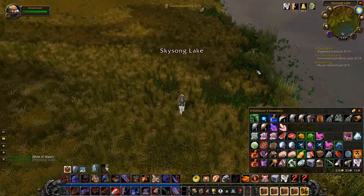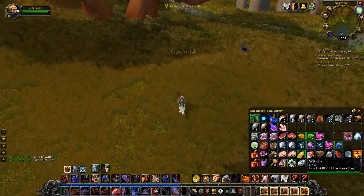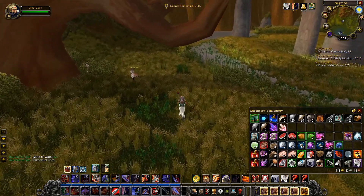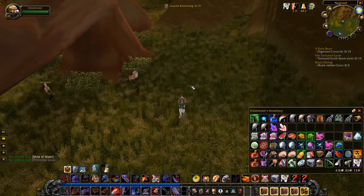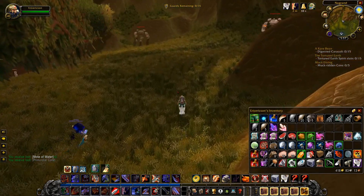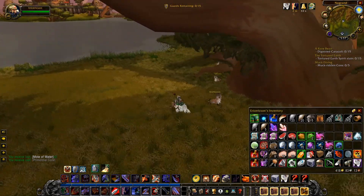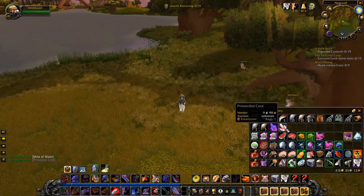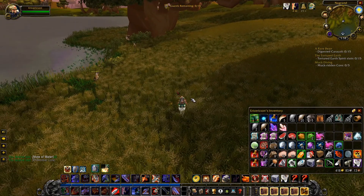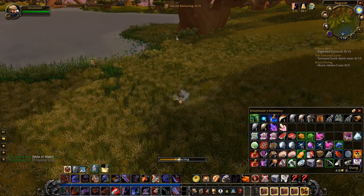Here we are, to the west. We need to find — stunpiles or something. This might be one of those situations where we want to turn down the foliage. There's some rock guys — Enraged Crushers. I don't know if those count for anything. Oh, here's one. Yeah, this is going to be a situation where we turn down the grass. Absolutely.